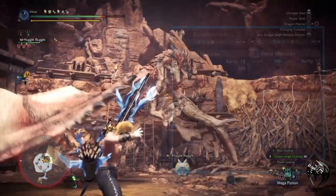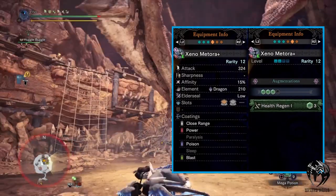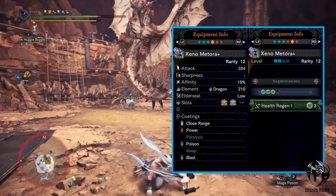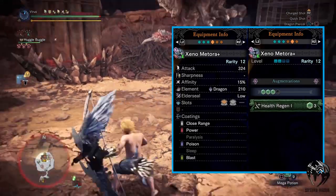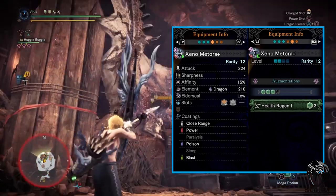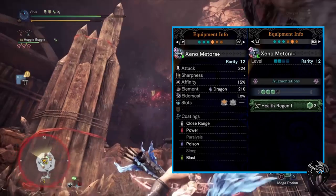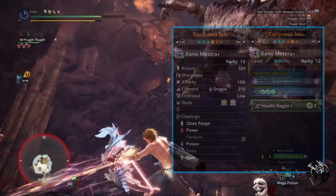Moving on to weapon, I'm using General Metora Plus with 324 attack, 15% affinity, 210 dragon element attack, and low elder seal. I've augmented this weapon with a health regen augmentation. Again, you can augment with whatever suits your playstyle.